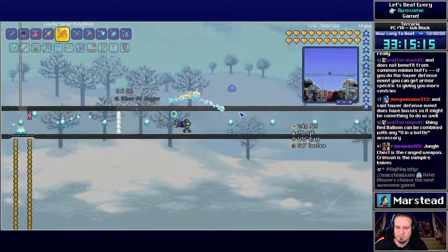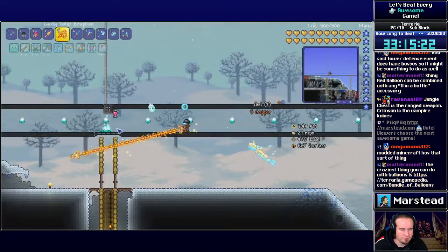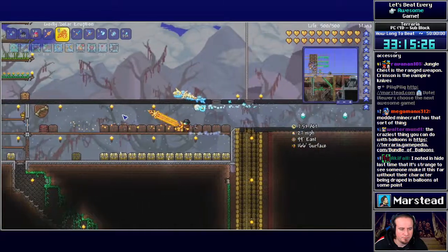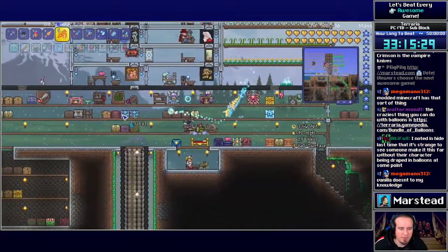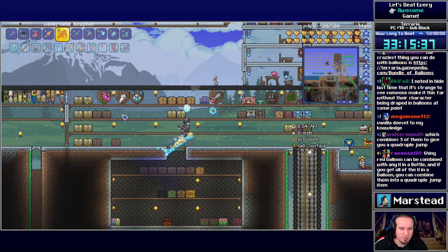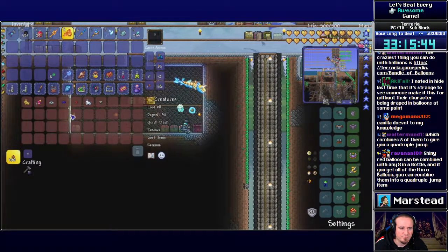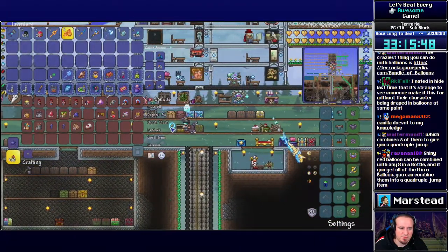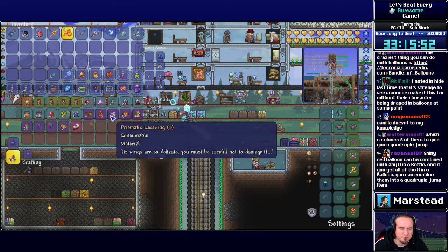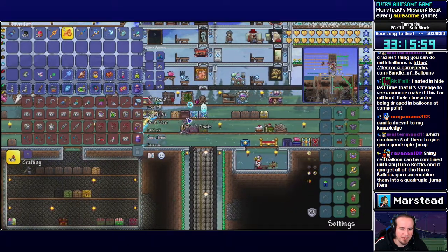Factorio is the first time I had heard of anything like it. I'm trying to think if there's anything productive I can do before nighttime. I do have a Lacewing — I should pull it out and be ready with it. You can combine all the X-in-a-Balloon accessories into a Quadruple Jump. That's cool. I think I got a Sandstorm in a Bottle or something like that. I could fight Duke Fishron again since he doesn't care about the time.